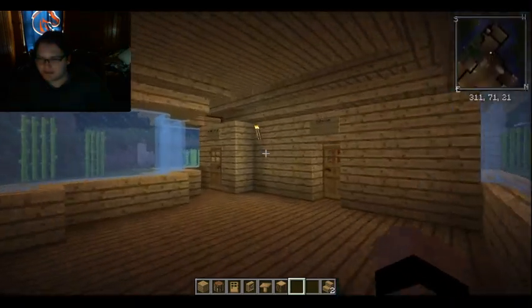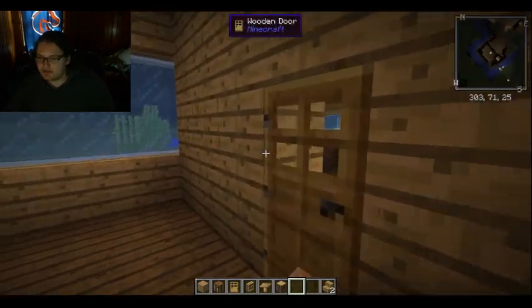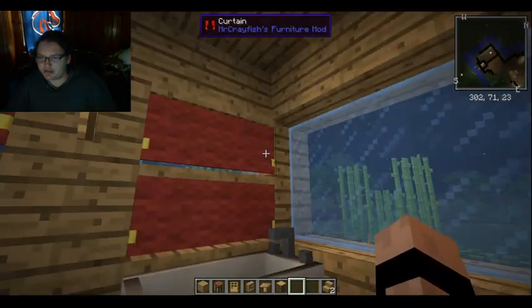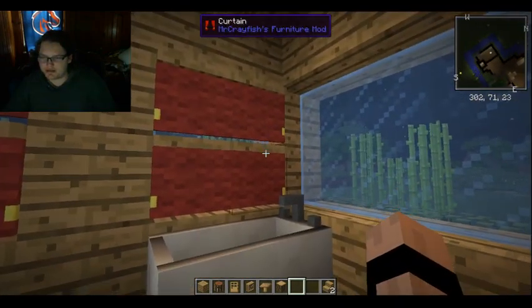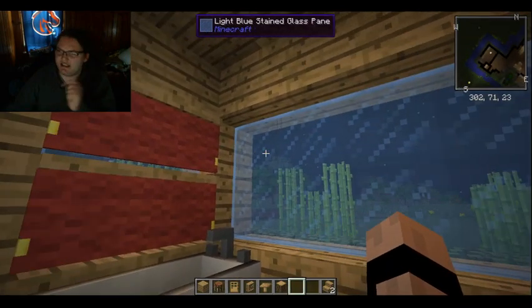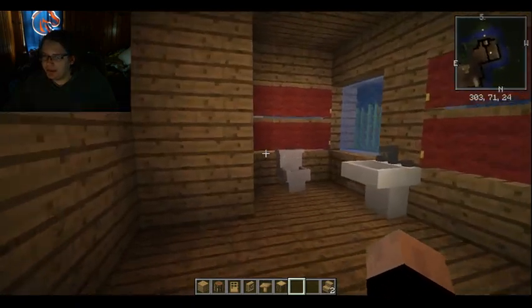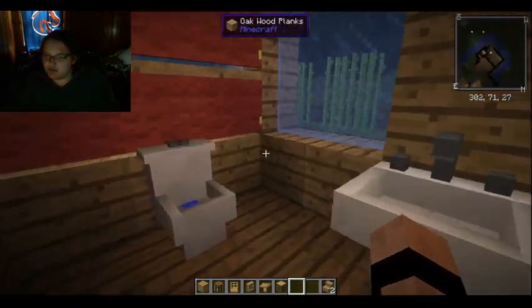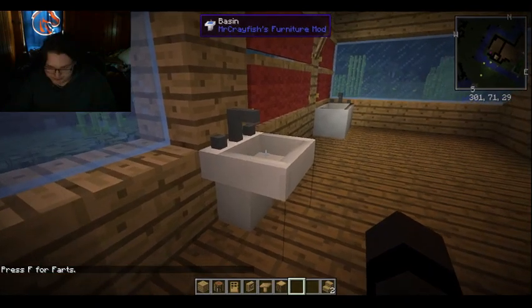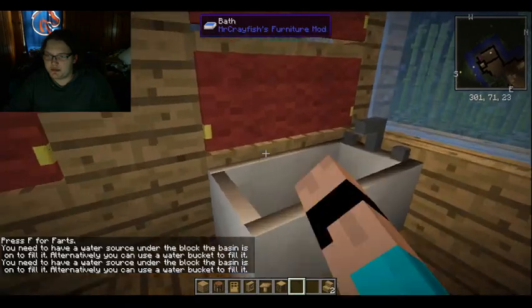There's a basement but we'll get to that in a second. So in here we have the bathroom. I would also put these cartons over here, but for some reason the game won't let you have them kind of next to each other. Baths are underground — the basement. Toilet. And you can fart and everything. Why do we need that? I don't know. And then bath, it's kind of unusable.